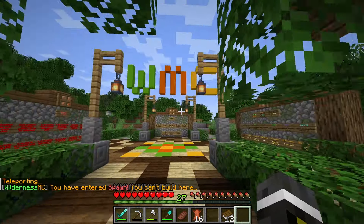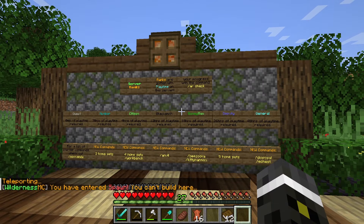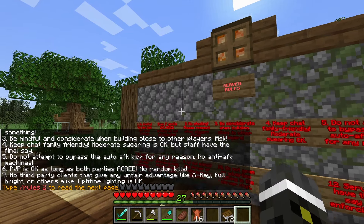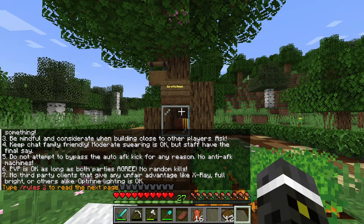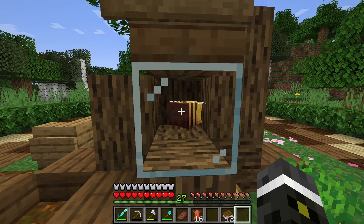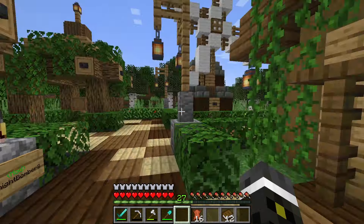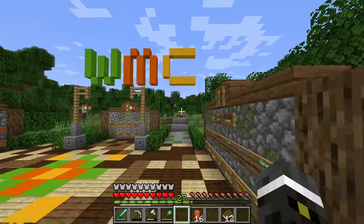This is the spawn area. It's very simple but I enjoy it. Here are all the ranks and what you get — just some basic information. Server rules. You can also find all this stuff via actual commands and stuff; you don't have to come back to spawn to check most of this info. Here's Gretchen, a very depressed bee it looks like. Gretchen, why are you sad? I know you're trapped, but come on. Server staff team. Little windmill I built — I like that one. And yeah, that's basically the server.